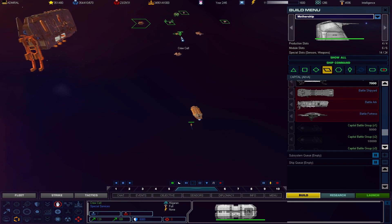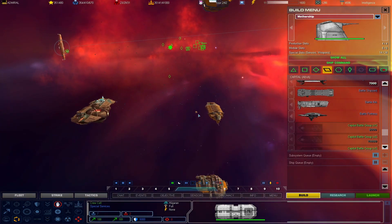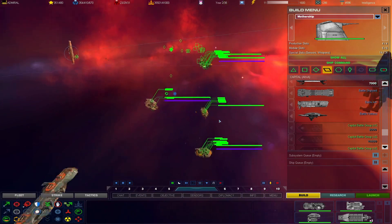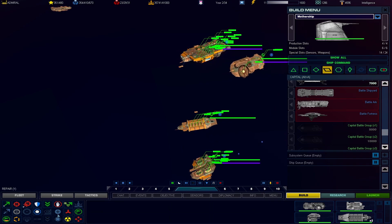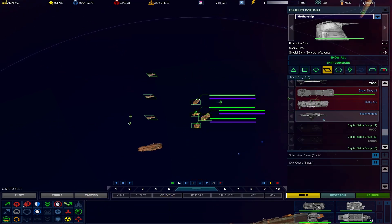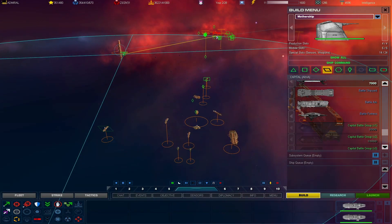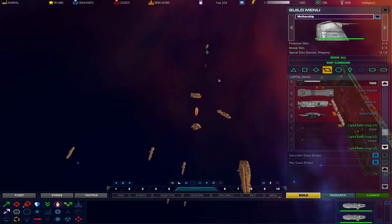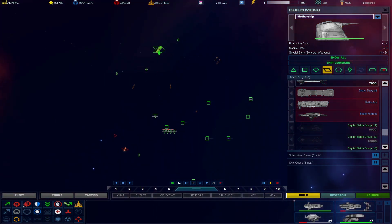Oh, it's because everything is moving — that's why nothing is docked. Because Homeworld 2, for some reason, has a hard time having ships dock while those ships are actually moving. And you guys passed your destination — you do know that, right?